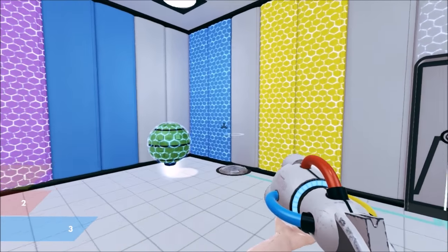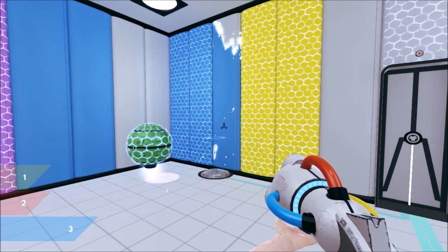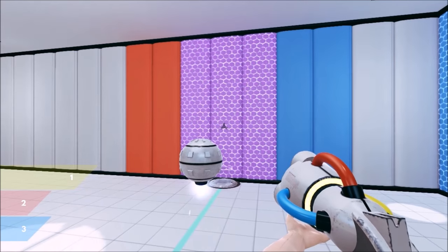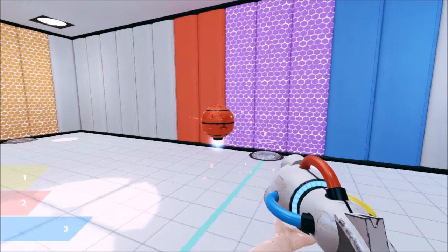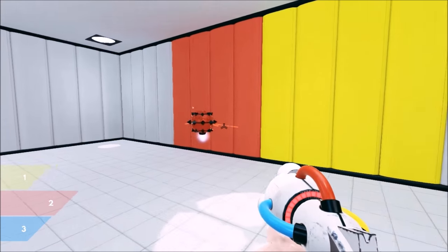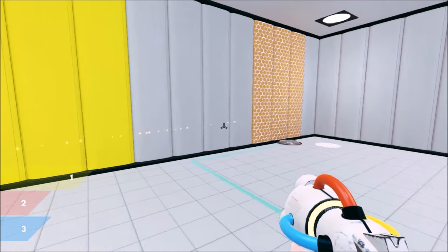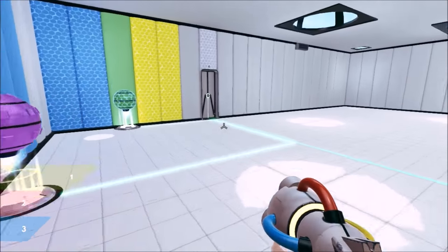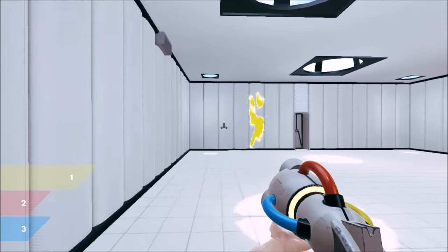Green. Blue. There we go. Purple. Red. Blue. Orange is red and yellow? I don't think I was supposed to do that room like that.